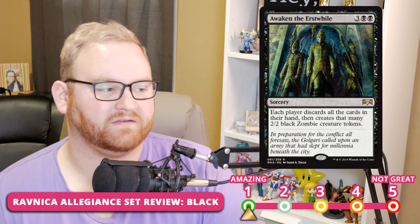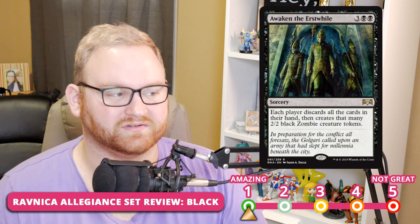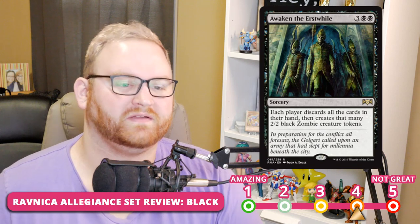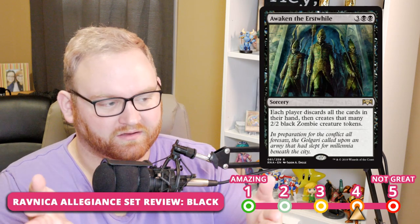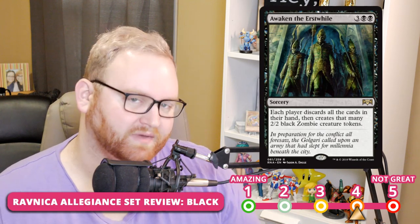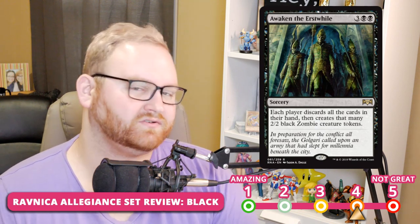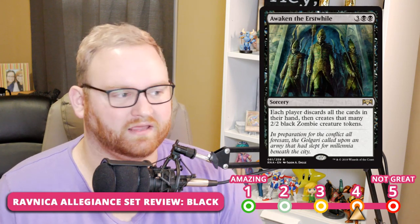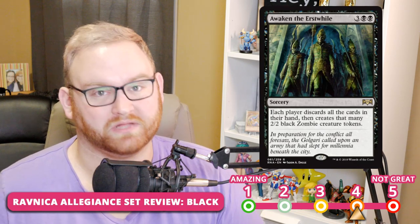Awaken the Erstwhile is the first black card — a 5-mana sorcery rare. Each player discards all cards in their hand, then creates that many 2/2 black zombie creature tokens. While this is a really fun mechanic, it's symmetrical, so it's probably going to be a solid 4 for Limited and Standard. It's a very fun card for Commander, but most of the time the conditions aren't going to be right for this to be super playable.